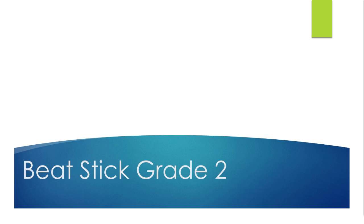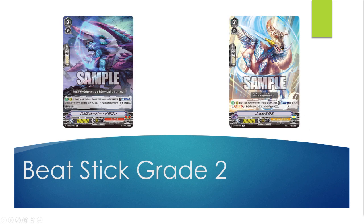You also have your grade two beat sticks. Very similar — they gain power from specific conditions, but it's not a huge loss when they're retired. They are lower rarity, showing that they aren't necessarily worse than a higher rare card, but their skills aren't as useful. For example, a common card that lets you soul charge and gain 5k versus a single rare that requires a counter blast for something specific to happen. Different tools for different builds.